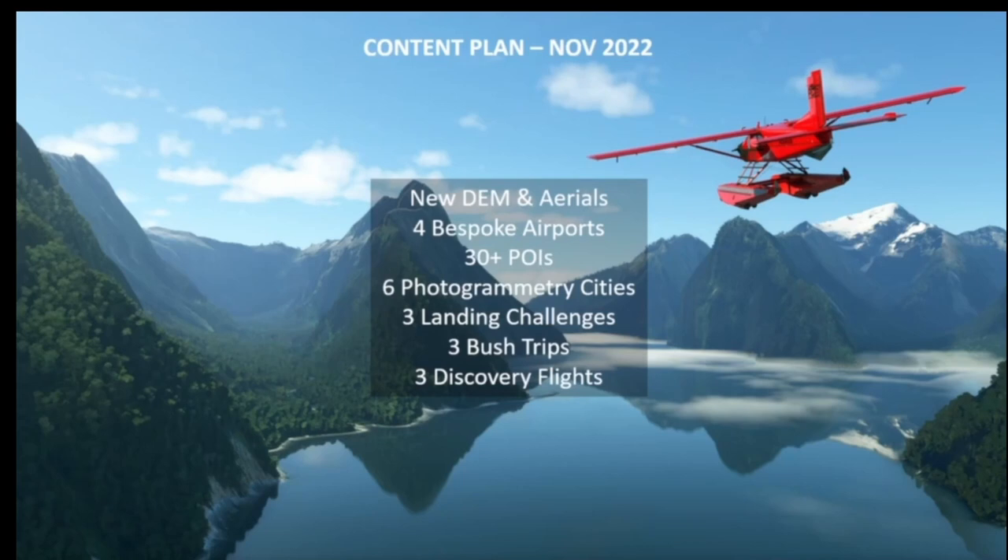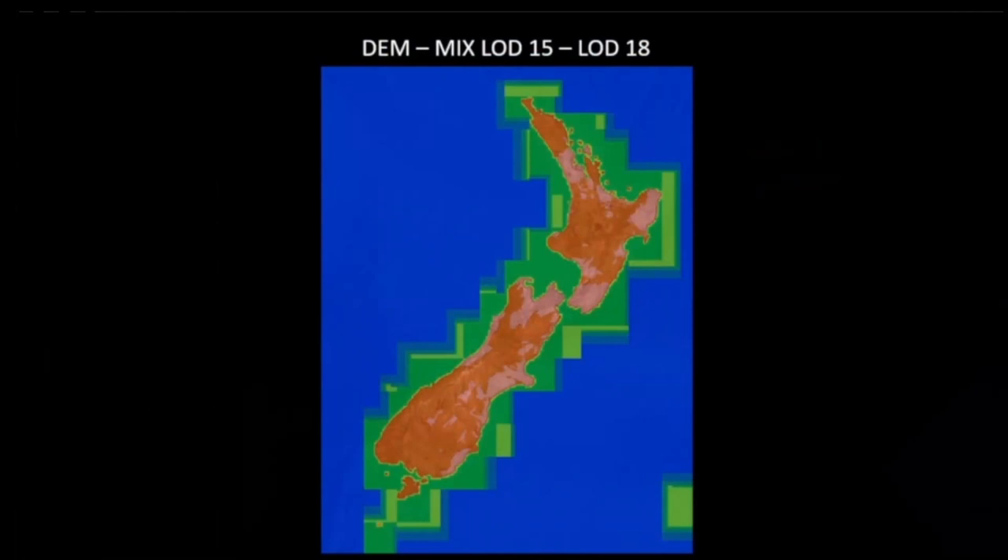The first thing they announced is that the initial content plan, which you can currently see on the screen, has been extended. More things will be added in this world update, which is great news. Looking at the DEM data — lots 15 to 18 — those are the elevation improvements they've added, which is always part of a world update. It looks like they spent some more time on that, which is really cool.